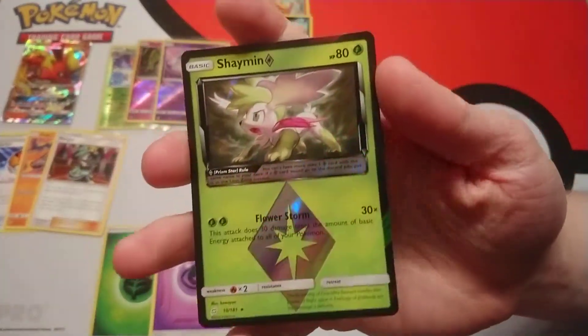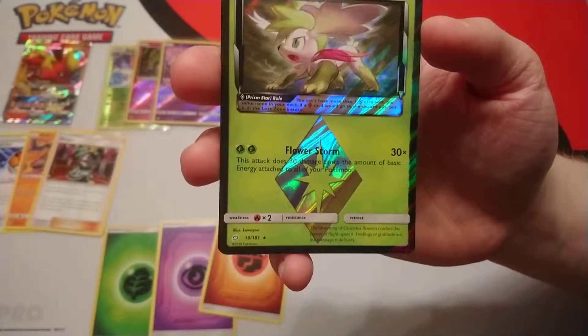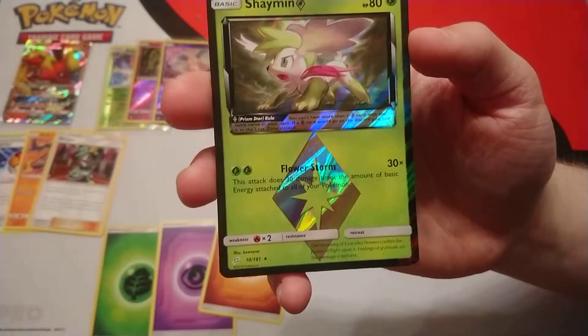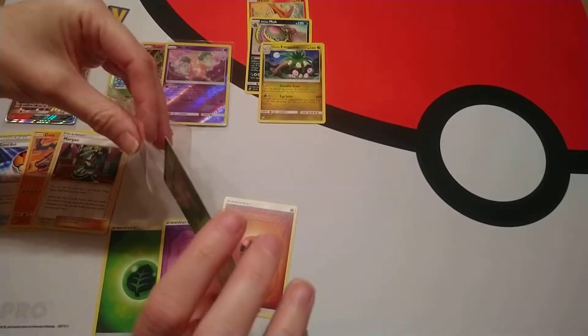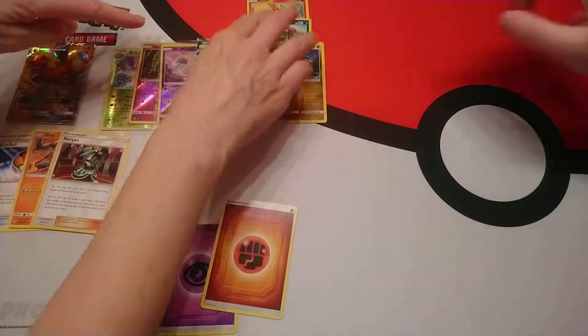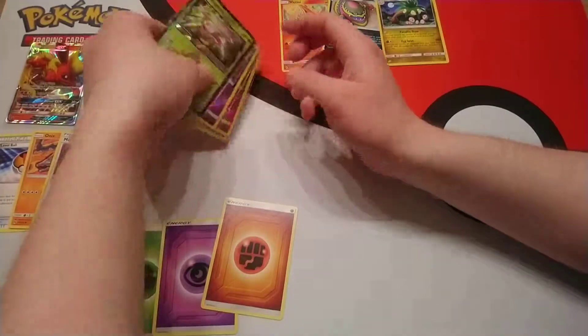Let's just look at that Shaymin — it is a nice looking one, isn't it? So for two Grass energy, it does 30 damage times the amount of basic energy attached to all of your Pokémon. That's quite good. I presume it's used in Celebi and Venusaur. And the Alolan Exeggutor, like I say, is used in a budget deck.